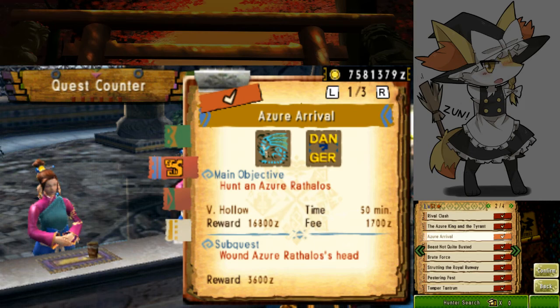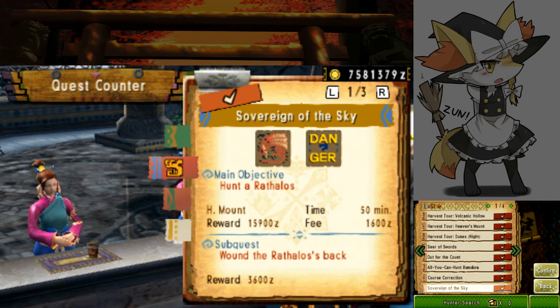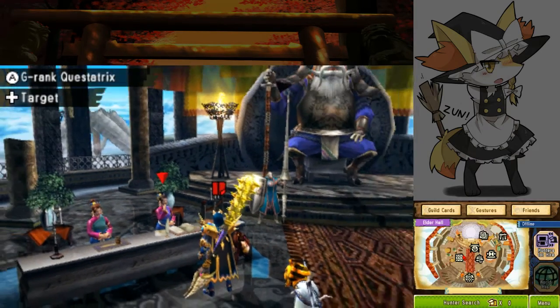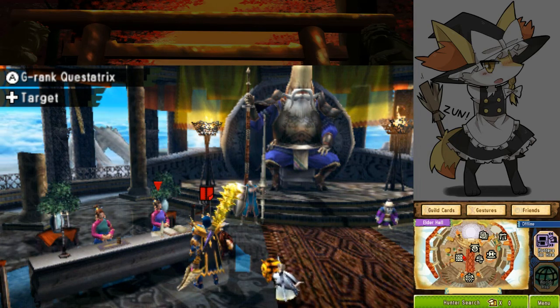You could also do Azure Arrival if you want all fire stones, but that's a more complicated route and it does take a bit longer. We're mostly just going to be looking for charms here, and this is more or less specific to insect glaive, though you could use sword and shield or even lance.